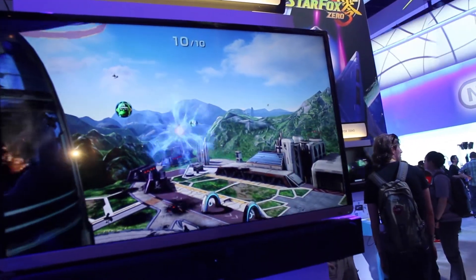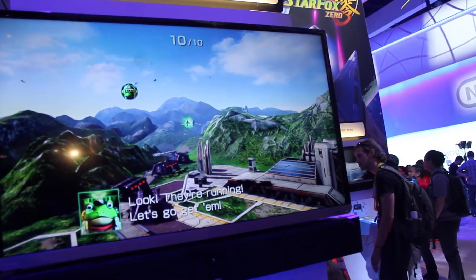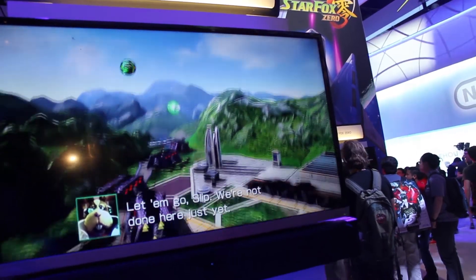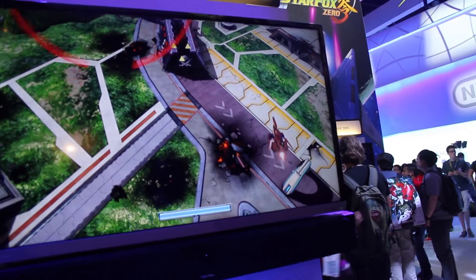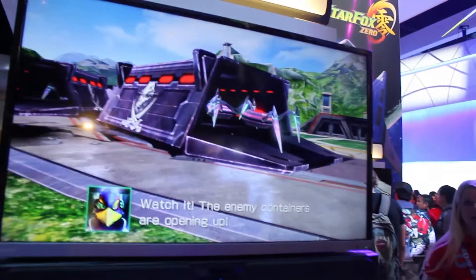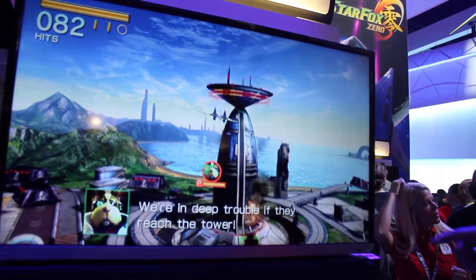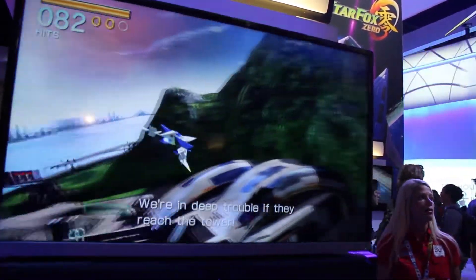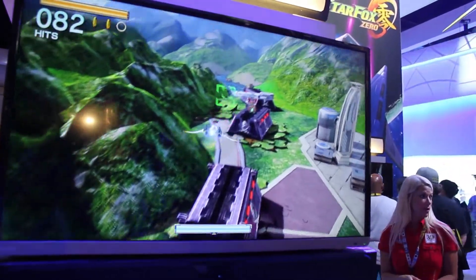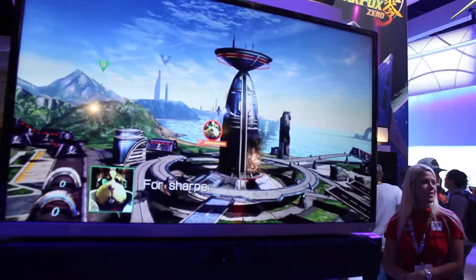It looks like when you hit the invisible wall you do end up coming back. Looks like someone from Andross's forces here that we need to pay attention to. We got some crawly, ground, spidery things coming out. You could probably take these out from the air, but you might be able to get a better aim if you actually turn into walker mode. Let's see what Frank does.